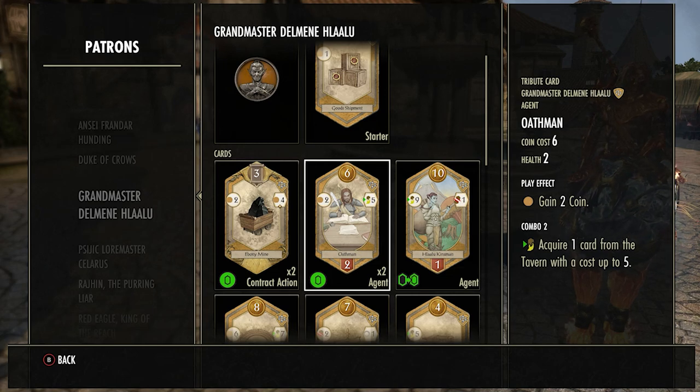The Oathman is an okay, fairly average card. You get two coins for playing it and it goes on the field, so if they don't destroy it you get an extra two coins every turn — a benefit if they're too slow to destroy it. But nine times out of ten they know about it and destroy it. If you can combo this card with anything — like an Ebony Mine or your Good Shipment — you can get a card worth up to five from the tavern for free. Early game this is really good: grabbing a purple card like Total Flesh or Pool of Shadows for free, then having another one come out, lets you stack cards early for basically no coins.